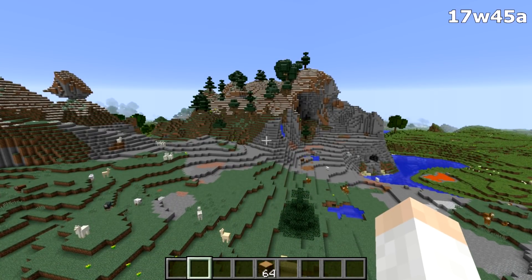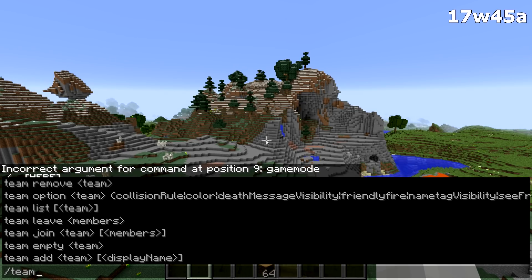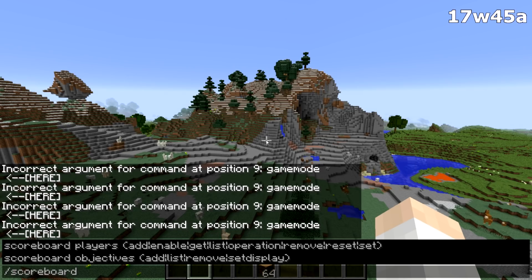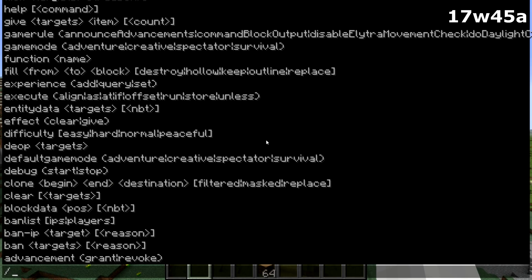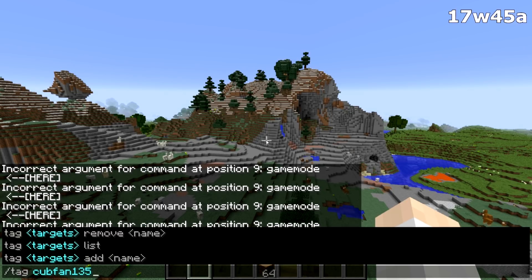There are also many other changed commands. Slash test for, slash test block, and slash stats are now all under slash execute. Slash scoreboard has changed pretty dramatically — slash scoreboard team is now just slash team, so there is no more slash scoreboard team. Similarly, slash scoreboard players tag is now just slash tag.